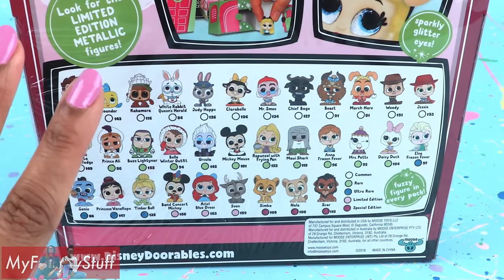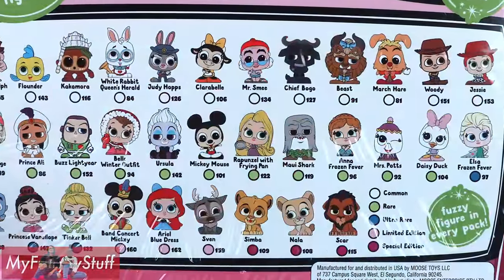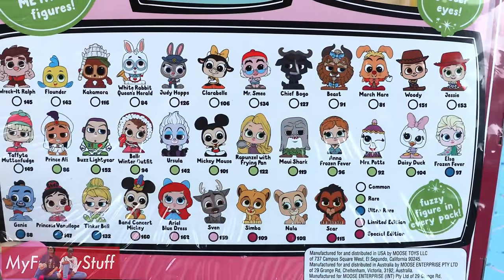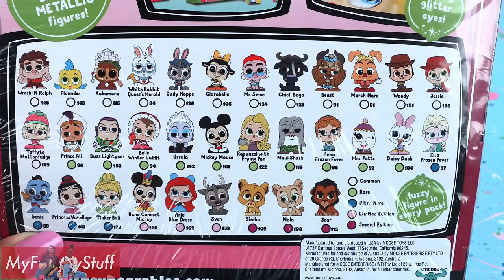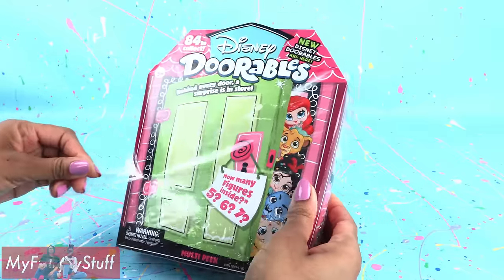I don't have any fuzzy Doorables, so this is going to be awesome. There are a lot of different characters — from common, rare, ultra rare, limited edition, and special edition. Let's open this up for a closer look.